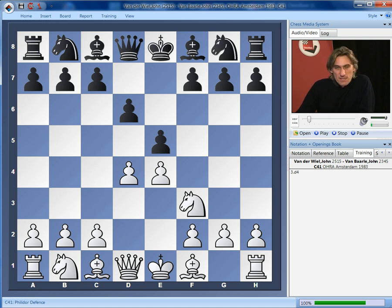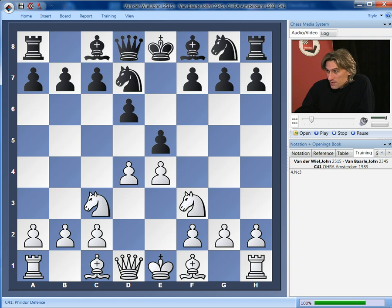Now there are three main continuations here for black. You can give up the centre with exd4, but clearly white is fine there — we will be looking at that in some detail. You can play knight f6, we'll look at that in the next clip, or you can play knight d7. And here is where it's very important to get the move order right, that's going to upset black. If you play knight c3, then black can reach the typical mainline Philidor position.